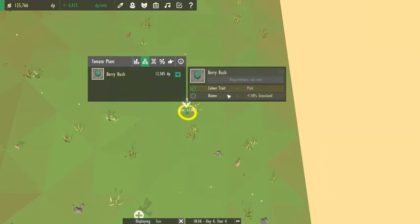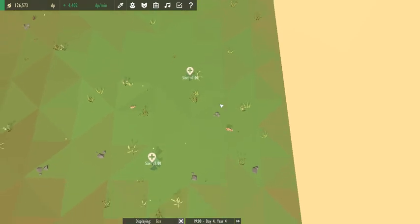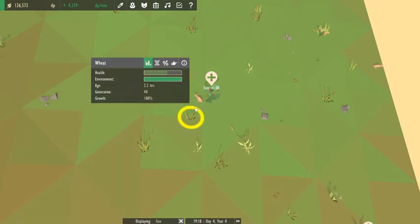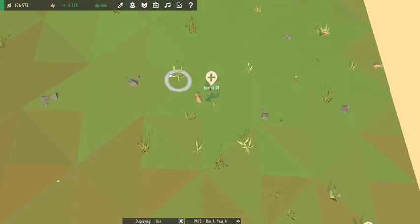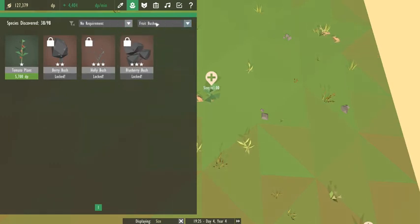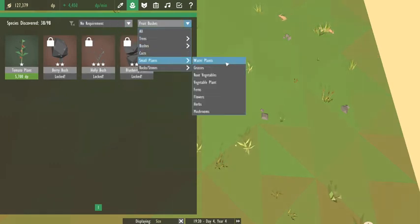Pink — we have pink! Less than 10% grass. So this should be carrots, I believe. Yeah, I believe those are carrots. Root vegetables — yes.